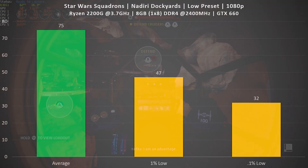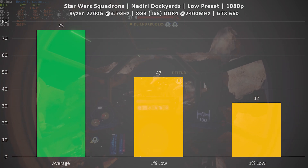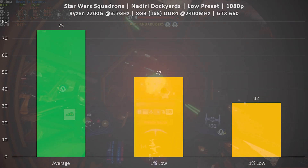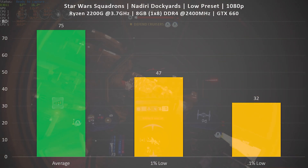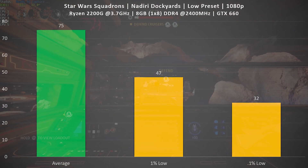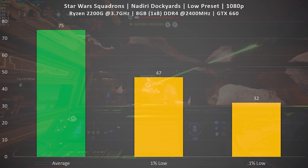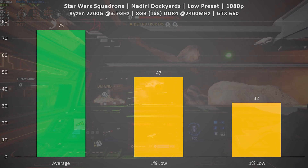Looking at the actual numbers at 1080p on the low graphics preset, I was really impressed. I did not expect this game to not just run at 60 FPS but to actually run above 60 FPS the vast majority of the time. Occasionally it would dip into the high 50s, but for the most part we're well above 60 — average FPS of 75, 1% low at 47, and 0.1% low at 32.